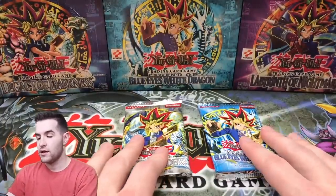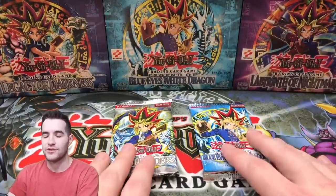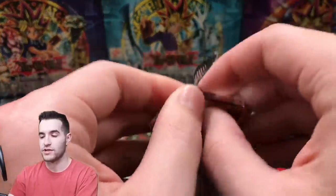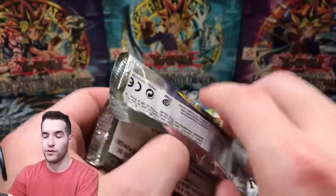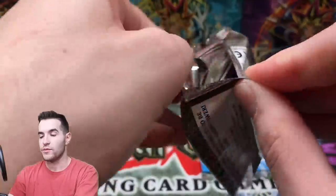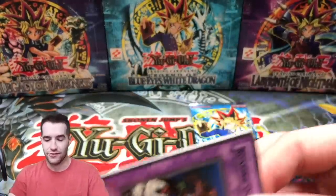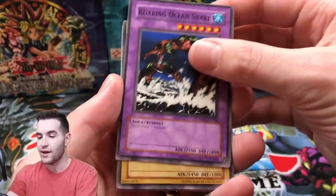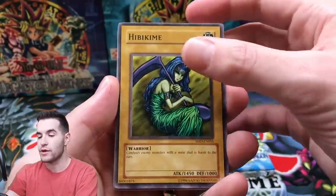Two packs left — Metal Raiders and LOB. The last two times we've opened EN they've provided for us: last time was Gate Guardian, the time before that was Trihorned. We've had some good secret rare luck. Can we pull Summon Skull EN, Beast Skull EN, Gate Guardian EN again, Thousand Dragon EN, Time Wizard EN? Hibikime — here we go, let's do this. Kaminari Attack, Giga Tech Wolf.